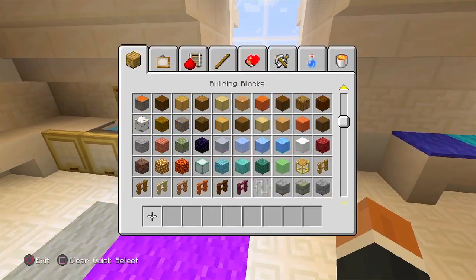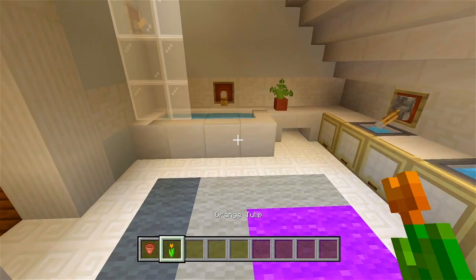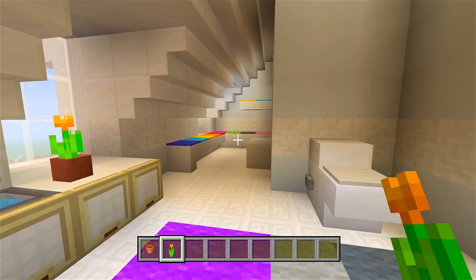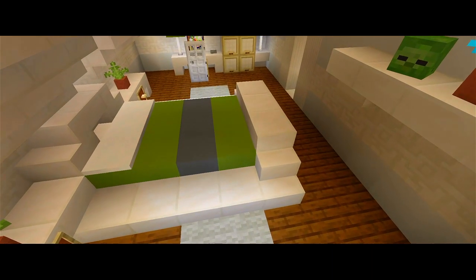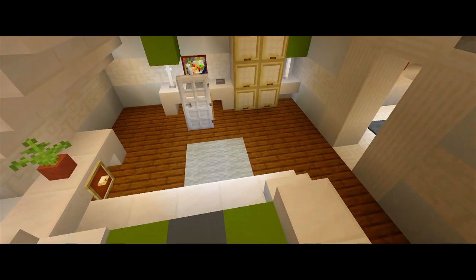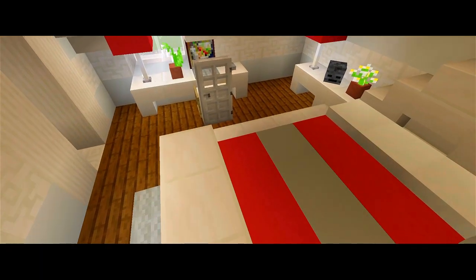Maybe another little flower pot right there with an orange tulip or something. There we go — we are done with this build now. We'll go ahead and leave it at that. Okay guys, so that's going to be it for part nine of this tutorial on how to build this mansion — and that's going to complete the build. If this helped you, be sure to please leave a like, subscribe for more, and I'll maybe see you guys in the tour video.